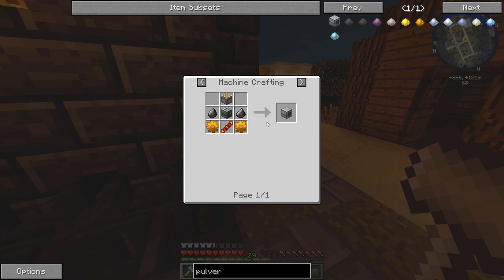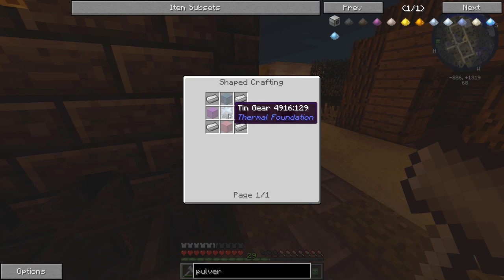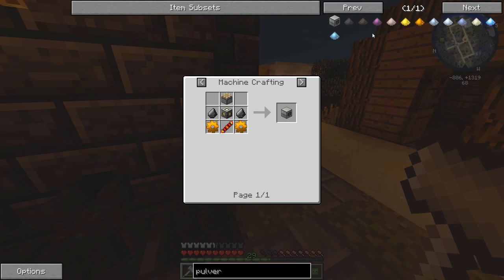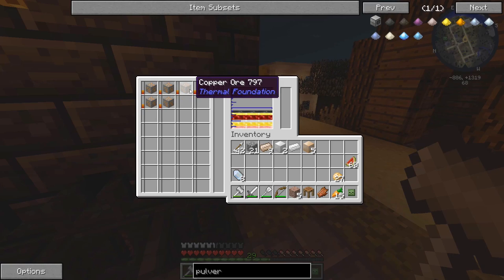Now we can finally put that copper inside there, nice and safe. We can make another machine frame no problem, especially because we just got a lot of tin. Now we can make the pulverizer and pulverize some coal to actually make some steel for our stuff — that's great, that's fantastic. The copper's still smelting, I'll see you guys once it's done.